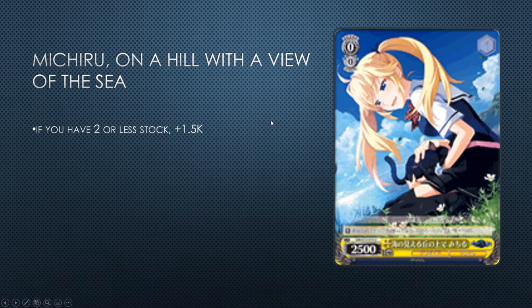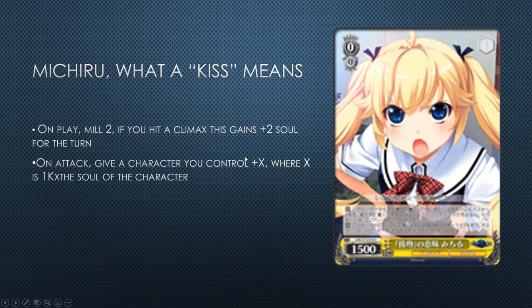We have Makina and Sachi Exquisite Combination — a discard bond to the 1/1 feeding event we'll get to soon. It's like the Flower Stand from Idol Master Million Live for those familiar. There's no extra text so it's just a 2/5 beater, which is still respectable. This goes into a larger level one combo shell we'll talk about later. You play it if you play the event, and you don't play it if you don't.